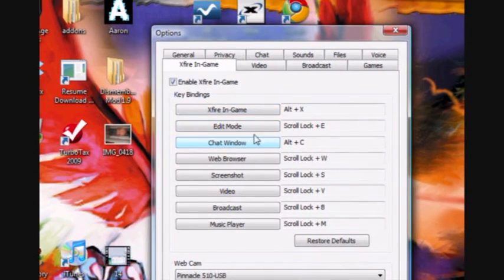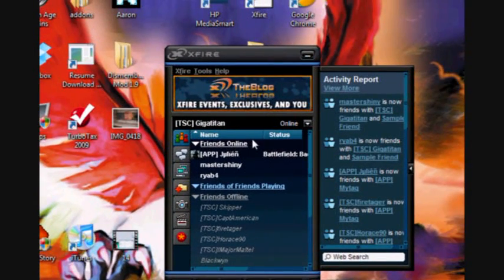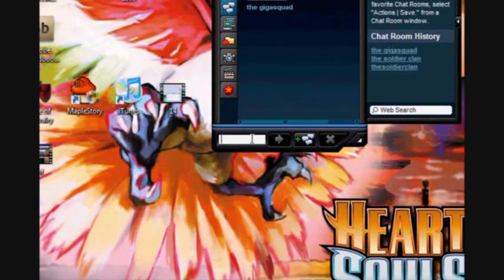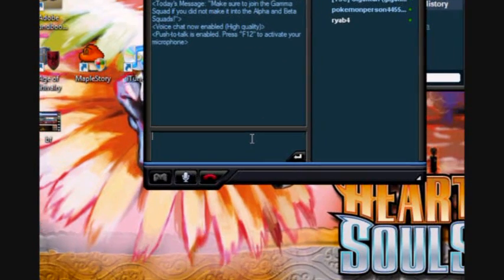Then you go to the Xfire in-game options, and you can set that to prompt to open the Xfire in-game tab. To join the GigaSquad chat room, you don't even have to be in the GigaSquad, although that's probably why you'd want to be in there. You just go down to the chat room tab, type in 'the GigaSquad' — there's a space — and you get in here and can go ahead and chat with people.